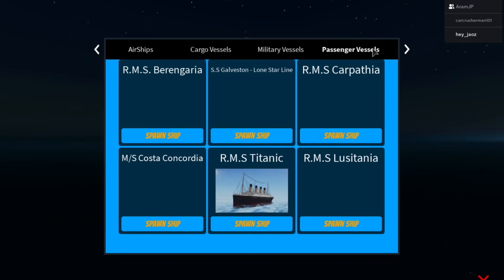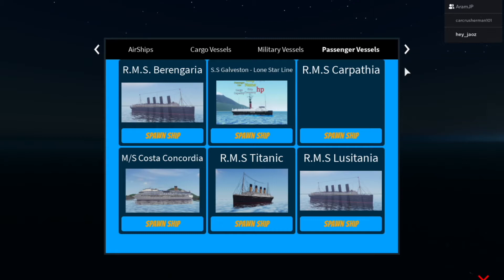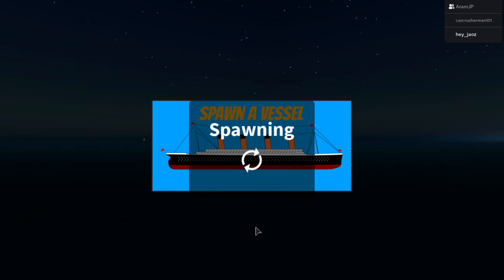I have it. Passenger vessels. Click it. Do you see RMS Burn — whatever that's called? Scroll down. Do you see Titanic? Click on that. You are now loading the Titanic.